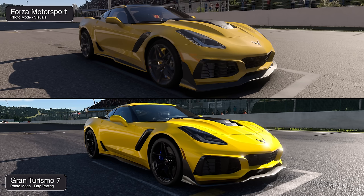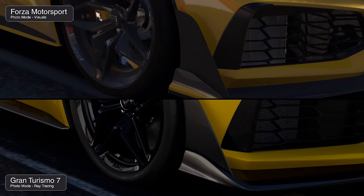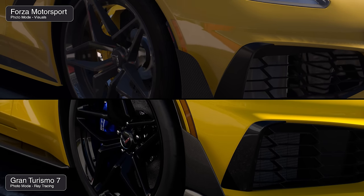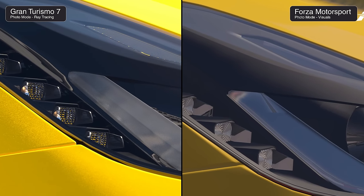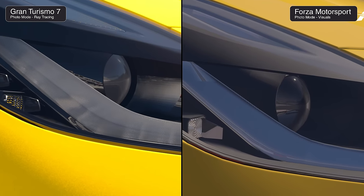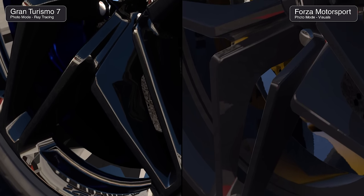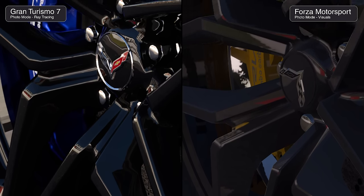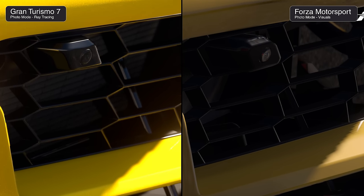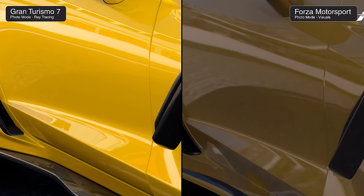On the same track, shots of a ZR1 Corvette in yellow really showcase GT7's paint system at its best — with smooth body panel gaps and impressive headlight assemblies that hold up both in photo mode and in-game. In photo mode, both games use ray-traced reflections which accentuate visual quality, though flaws are evident in both. We can zoom in on small details like the front camera, side body panels, and the right-hand mirror.